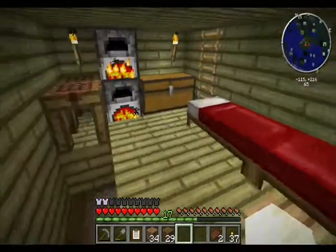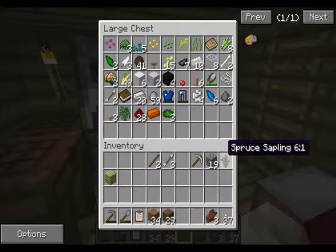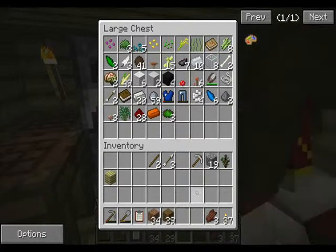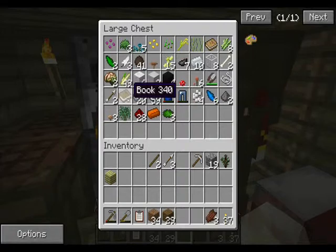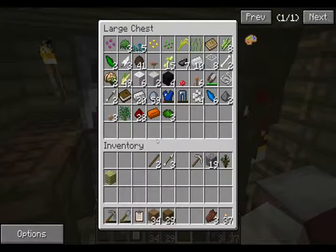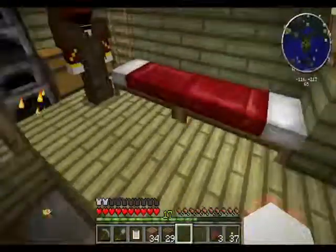I actually need a bookshelf for the Thalmonomicon, which is why I needed the leather. But wait — you can actually make books without leather by using blank patterns from Tinker's Construct. How do you make blank patterns? Sticks and wood in a square shape. John: 'Why did no one tell me this before?'